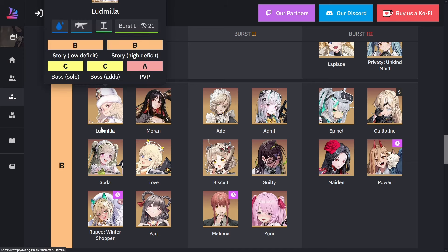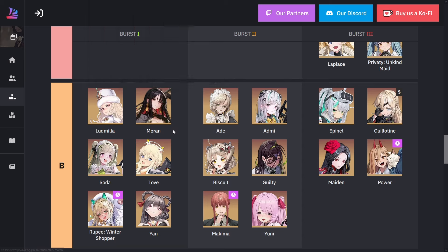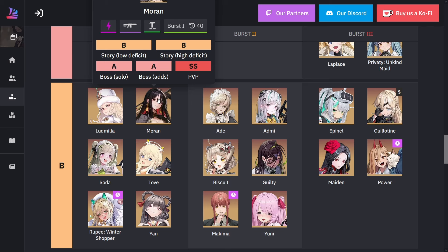For Moran, one of her claims to fame is that every time her HP gets reduced to a certain amount, she gets max HP back, gets an instant heal — she does that three times — and she gets massive defense buffs. Usually you're going to want to use Moran for very specific purposes, mostly PvP.